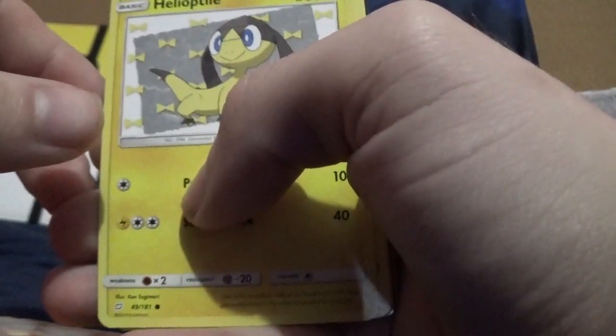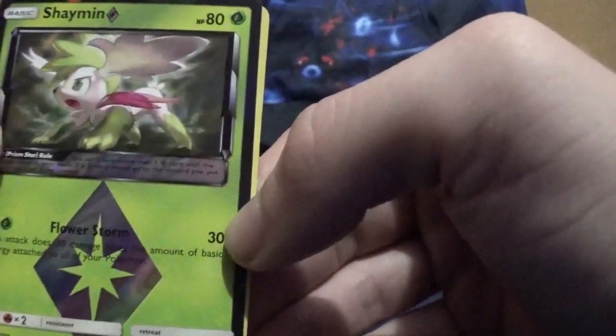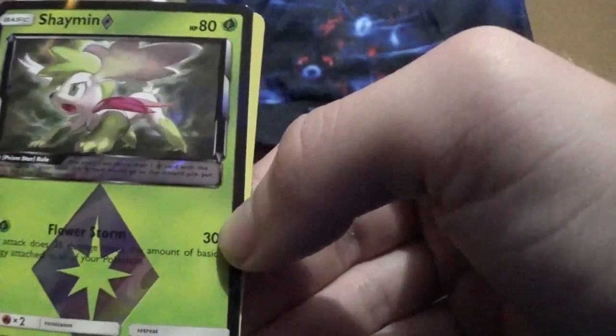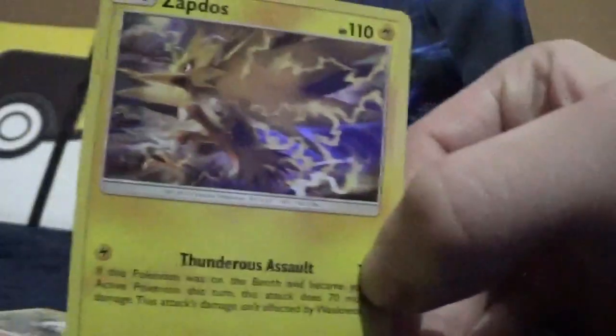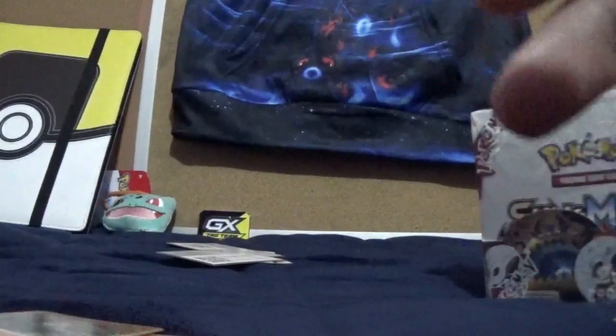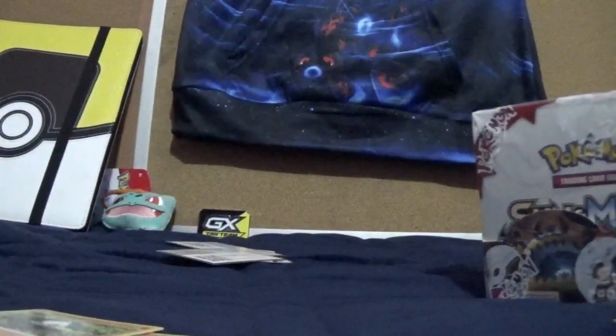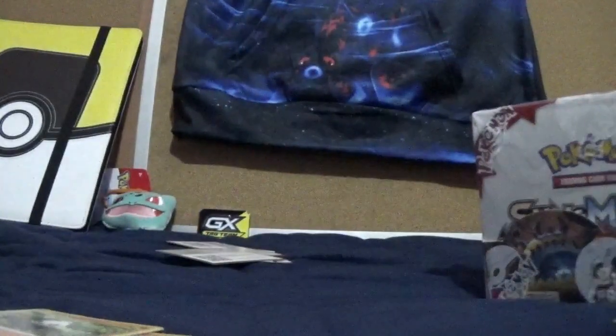I got a Hitmonlee, Charmander, a Manic Key, a Vulpix, a Pantium, and another one of these cards — they're just interesting to me because I don't know what they are. And it looks like I got a Zapdos as well. I'm going to save the last pack for last just because I really like the Eevee and Snorlax combination — seems like a really good combination to me.